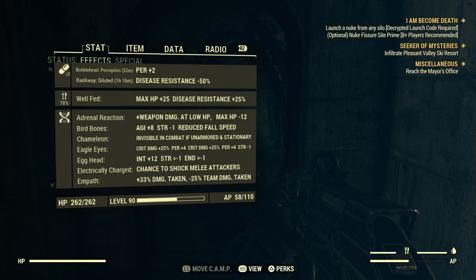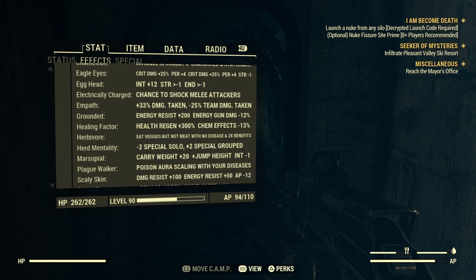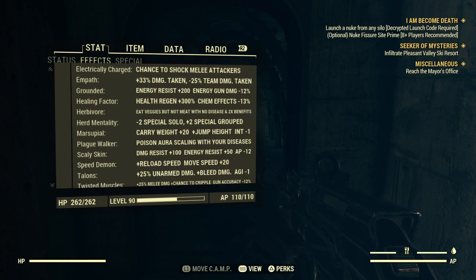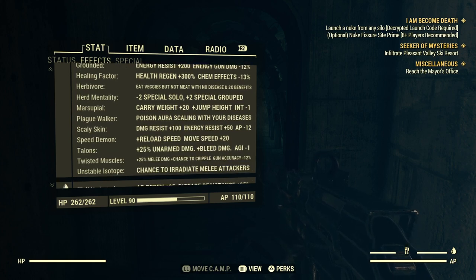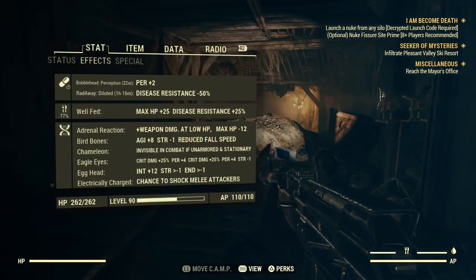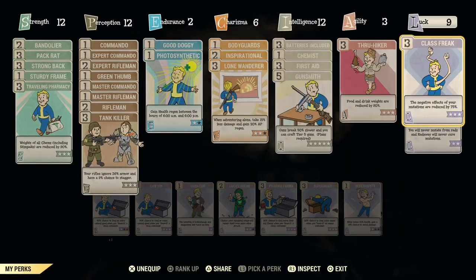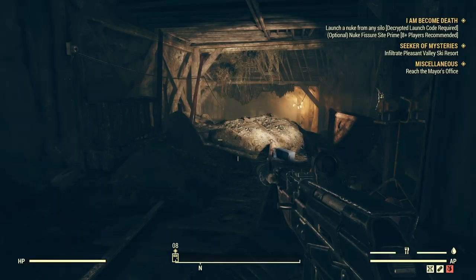One mutation that I don't like is Empath — I just cannot stand it. Taking that 33% damage increase is insane. Scorched Beasts do a ton of damage and you just can't outheal them anymore unless you're constantly using a Stimpak every time they hit you.